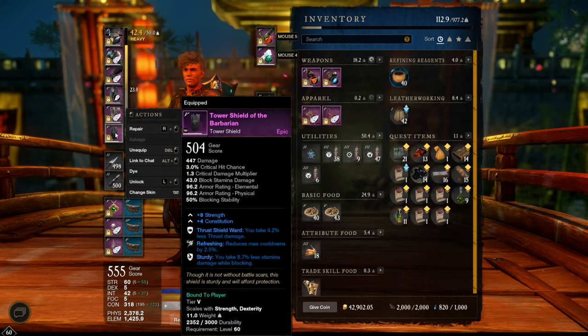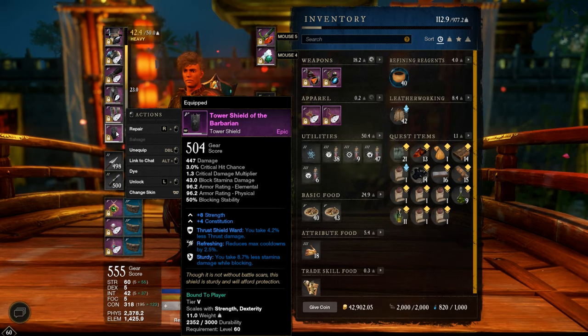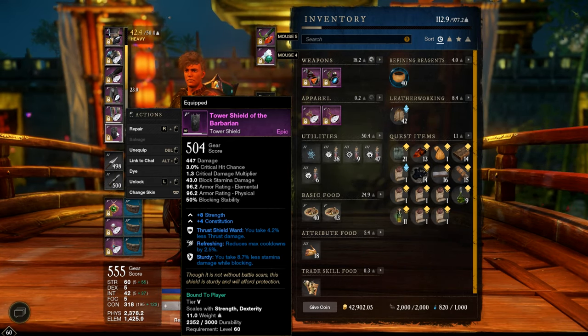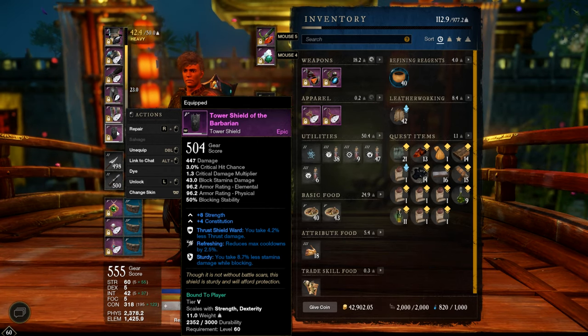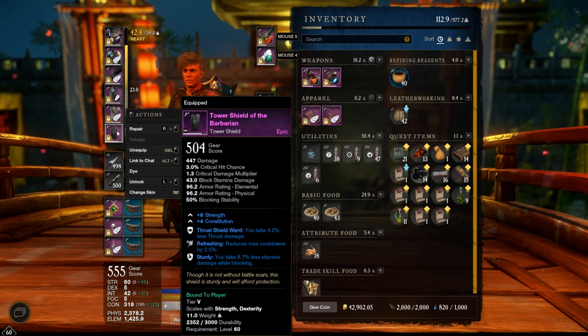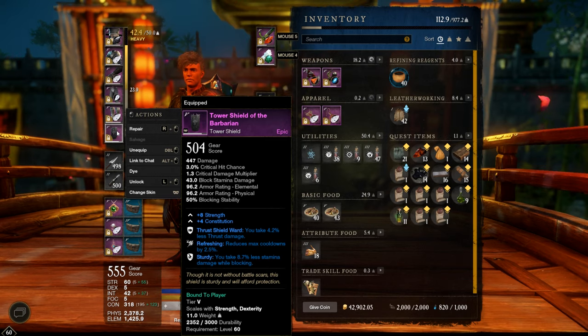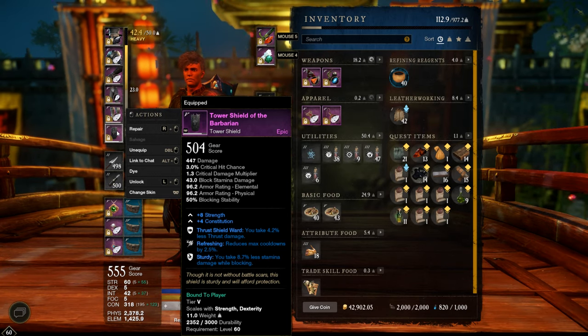On the shield, a sturdy one which decreases our stamina damage by almost 9%, and also refreshing for another 2.5% cooldown reduction, and thrust shield ward which decreases our thrust damage. Pretty damn good shield — I bought it for 14 gold.